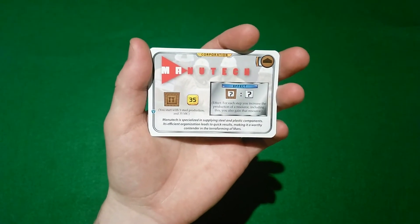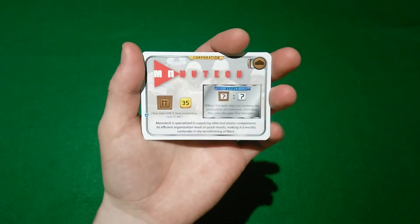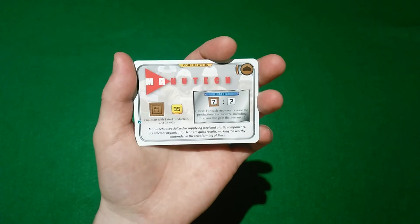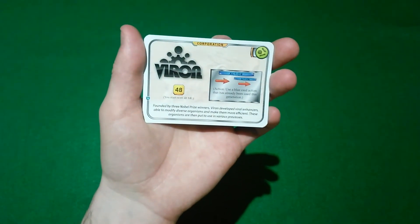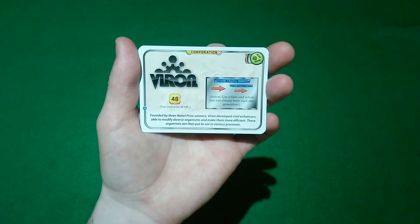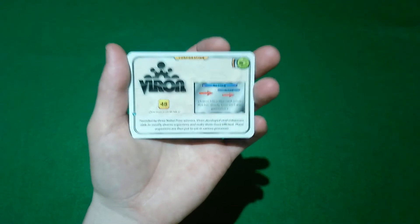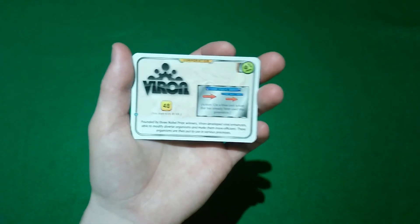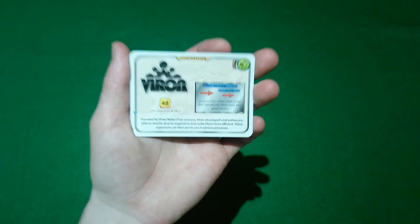Manutech is a fairly generic company, starting with some steel production and money. Its gimmick is that when you increase the production of any resource, you gain one of that resource. Viron is a very interesting and flexible company that starts with a good chunk of 48 megacredits, and its action is to use a different blue card's action twice. This might work well with card draw, animals, or whichever blue cards you happen to pick up.